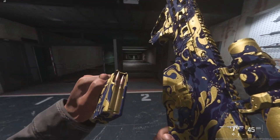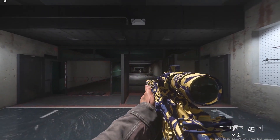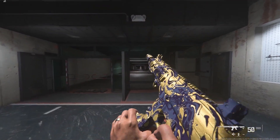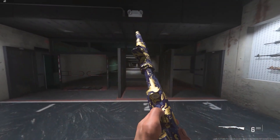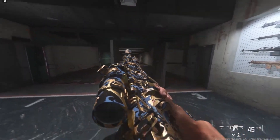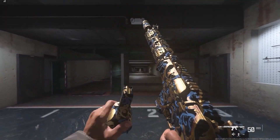The next camo is the Royal Mess camo, which is a purple and gold camo with a load of different swirls. Unfortunately it is not animated but it looks very similar to another camo called the Regional Death camo. The Regional Death camo is blue and gold but has a different pattern and different style. Maybe these two could be an event together — who knows.